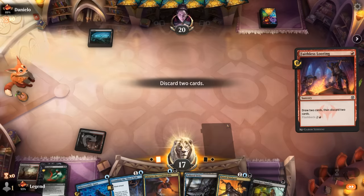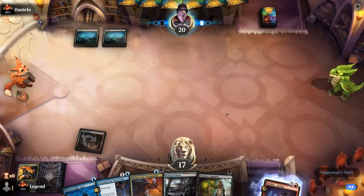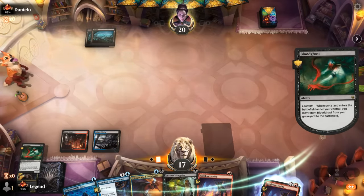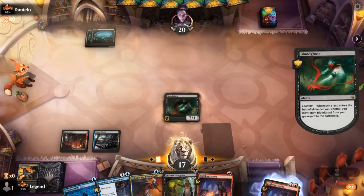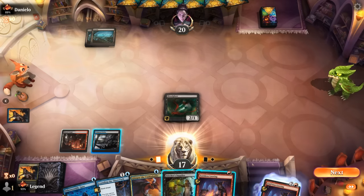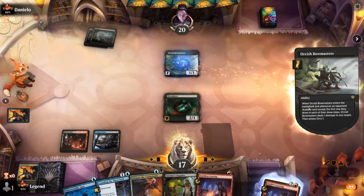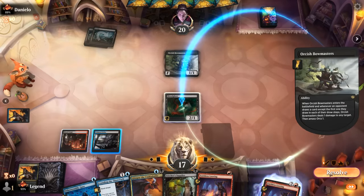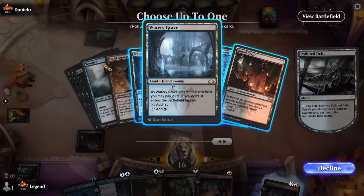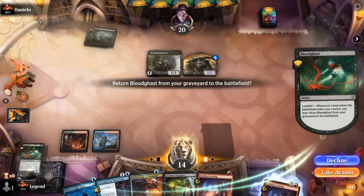Opponent is likely keeping a Bowmasters. No discard spell is good — they can shoot the Bloodghast. We move to the second main to see if they want to shoot it down, then just fetch to get it back. Managed to bait out the Bowmasters; that's why fetch lands are nice — just get Bloodghast back right away. Still go Founding into Glimpse, maybe getting Steam Vents for double red in case we mill Ox of Agonas, though with Bowmasters in play we're unlikely to want to escape it.